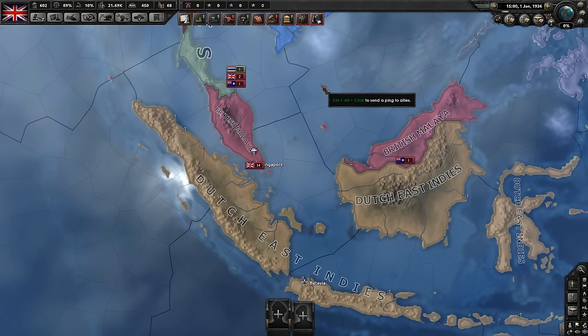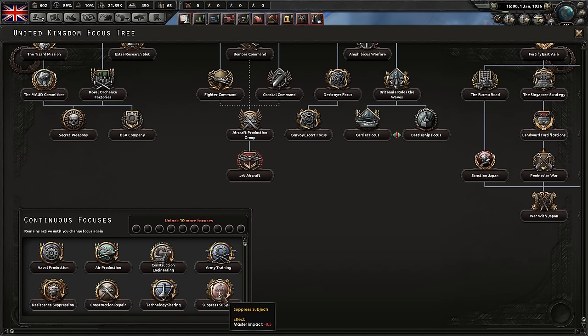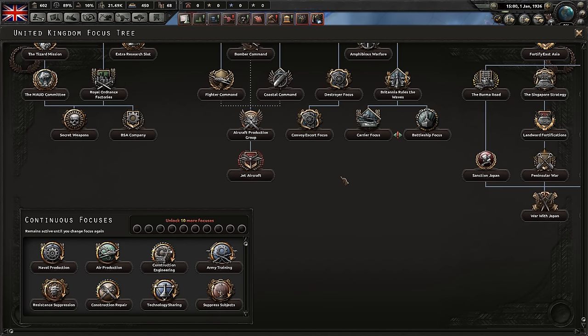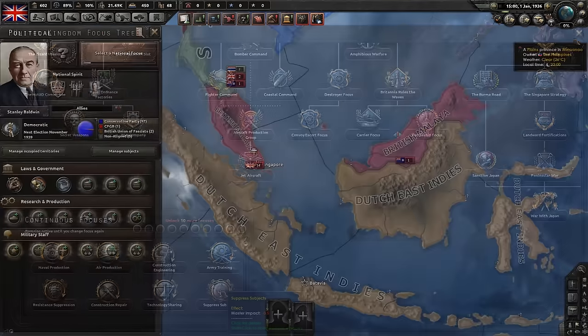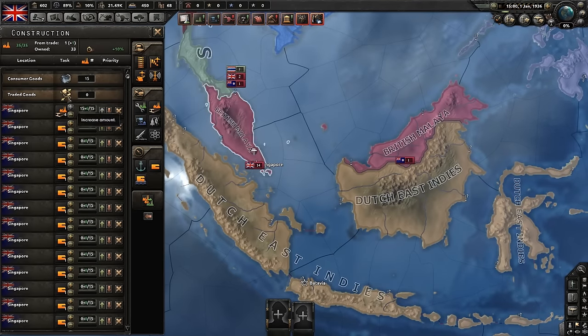The first main thing you can do to lower the autonomy over time is go to your national focus and use 'suppress subjects.' I don't recommend it though, as it takes an incredibly long time and I really don't think it's a good decision to actually use this one — it takes so long it is not worth it.